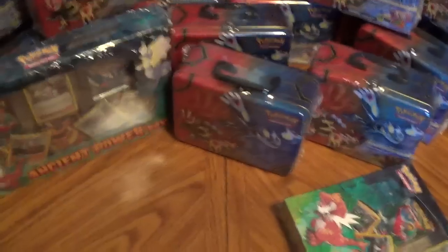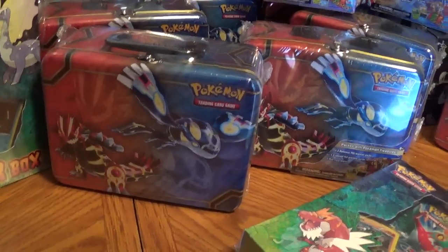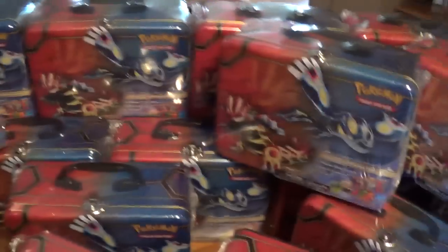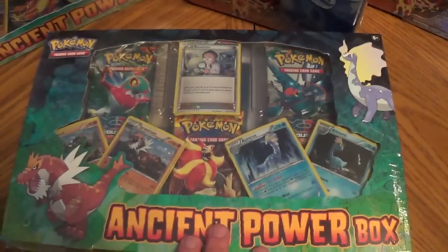Anyways, today instead of just opening up one of these collector's tins, I'm going to open up two of these chest tins — I think that's what they call them — and an ancient power box. I got the chest tins from Troll and Toad, and then I got the ancient power boxes from David Adams Card World.